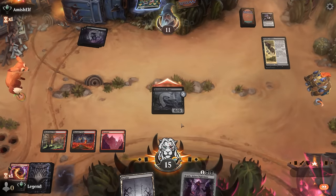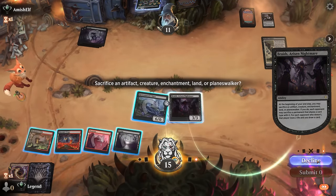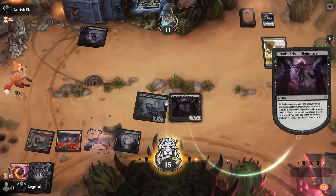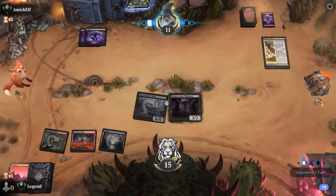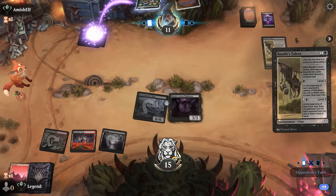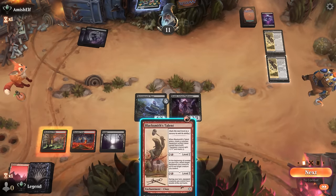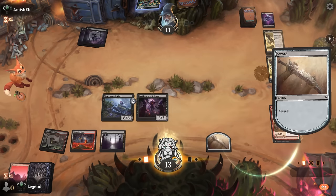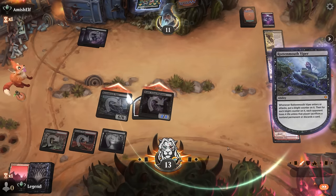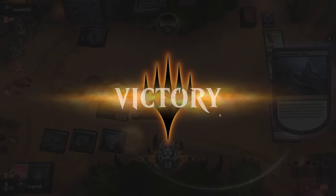Opponent ditching two discard spells, and no sacrifice. Although maybe sacking a land is worth it since we only have two four-drops we can draw into. They just got rid of their discard effects — opponent actually sacking a land for another Bandit's Talent, and they should just be dead here. Play Talents and equip for two mana. Hit for 10 and then they would have to discard and sac both Talents just to stay at one life, and that's going to do it. Awesome. On to the next one.